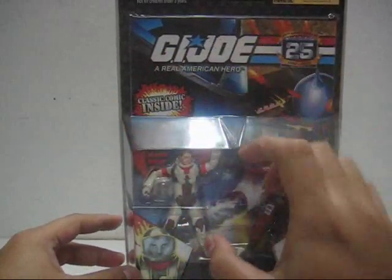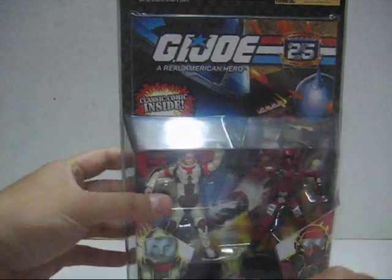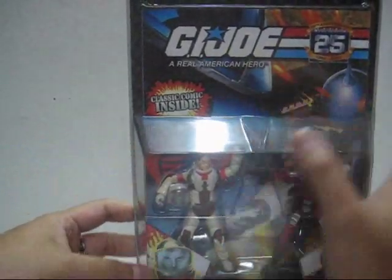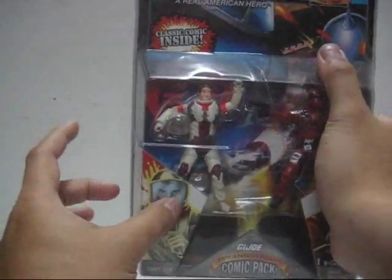Let's take a look at the inside of the bubble itself. You've got a nice little figure of Captain Ace holding the helmet, and at the bottom there's the base stand. I'm just focusing on one of the figures. At the bottom there's a small, simple piece of artwork of Captain Ace — not the original artwork.